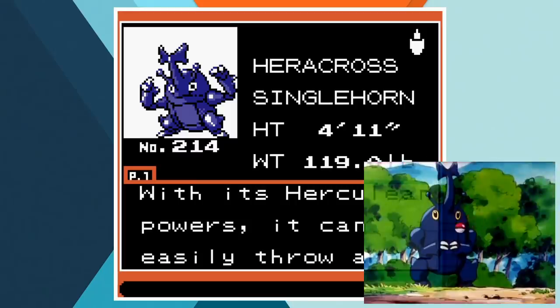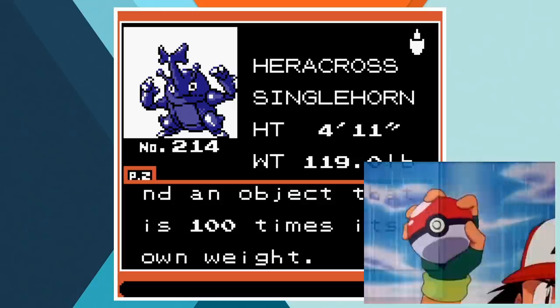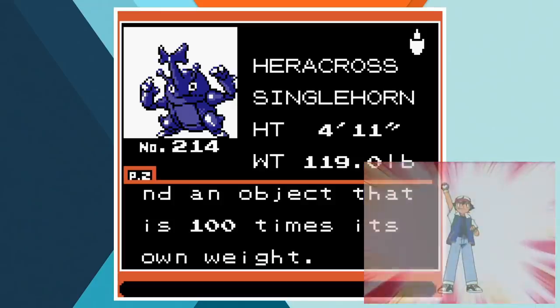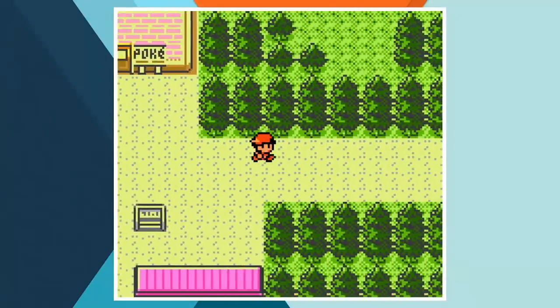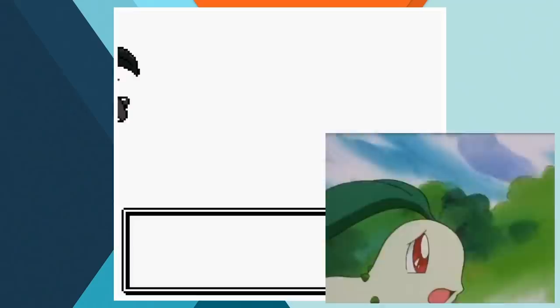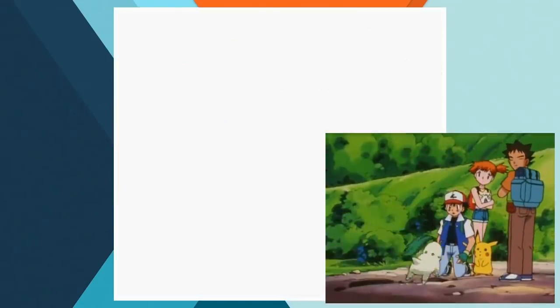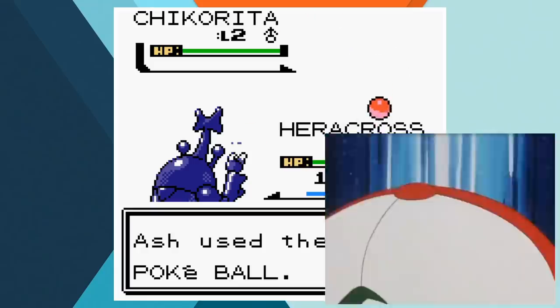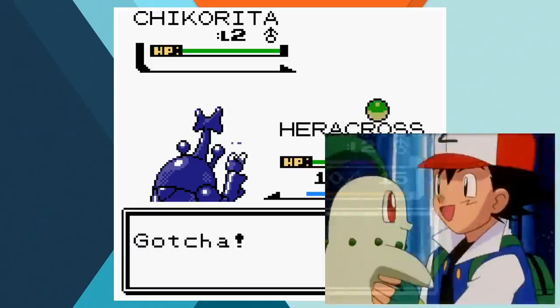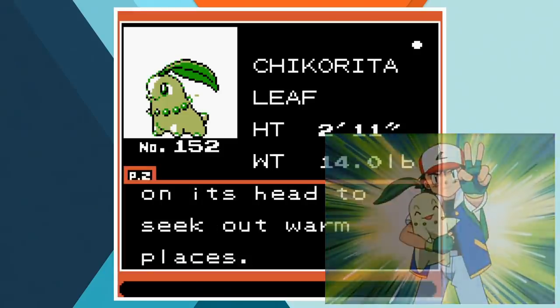According to its Pokedex entry, Heracross can easily throw around something weighing 12,000 pounds, meaning the single horned Pokemon could really ruin an elephant's day — two at a time, probably. Ash doesn't stop at one on Route 29 though. He's keen to give his team more of a Johto feel early on, and once again a Pokemon chooses him more than him actively pursuing the catch. Chikorita chases Ash down so she can join his party after he rescues her from Team Rocket. With a Johto Grass starter added to our lineup, it's time for our first gym battle.